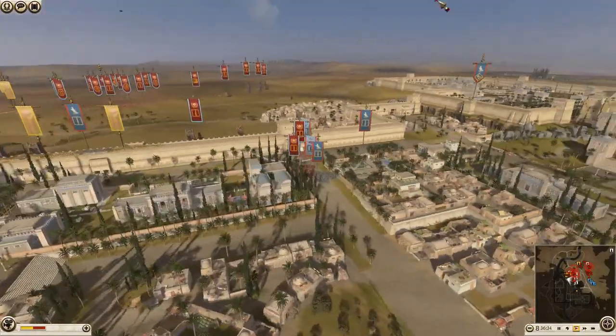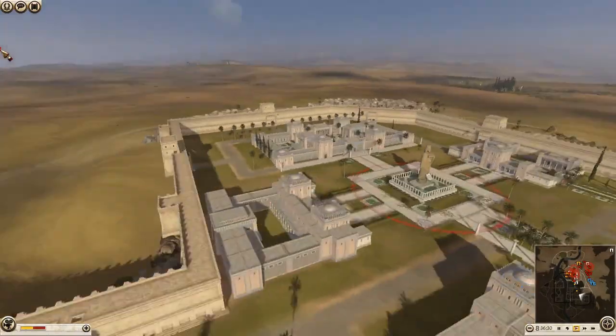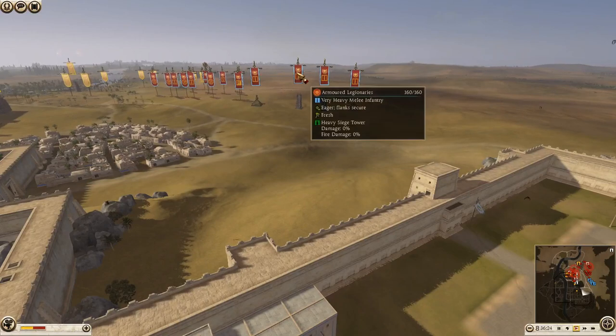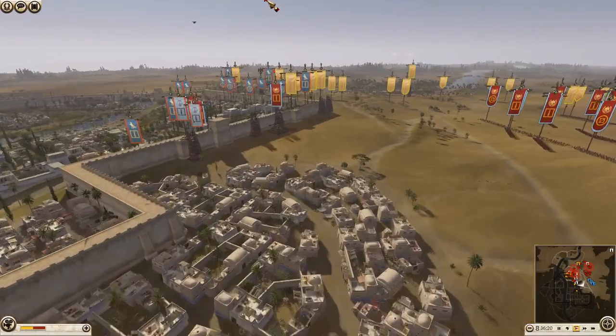We also have a sneaky attack plan over on the other wall - we're hoping the Seleucids aren't paying attention and we can get enough troops over there. There are two tortoises and two towers, so we can get four units up there. That's huge.